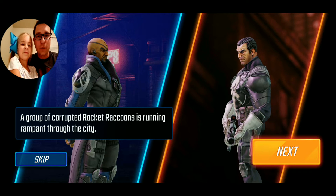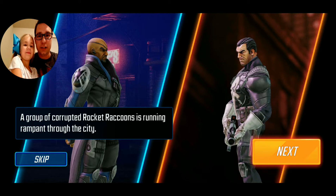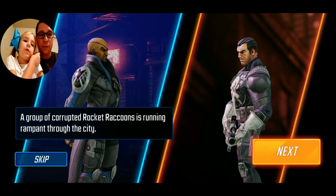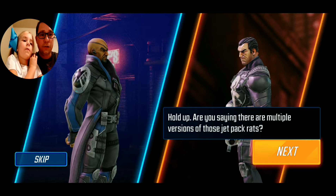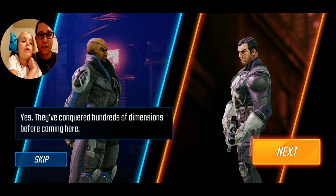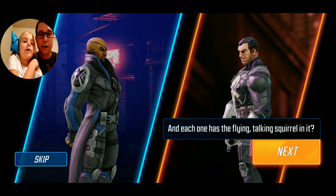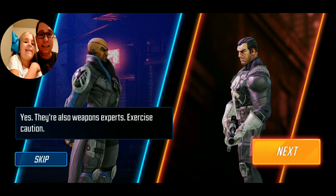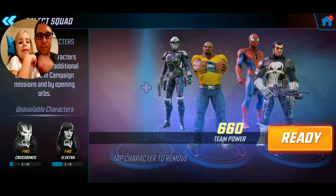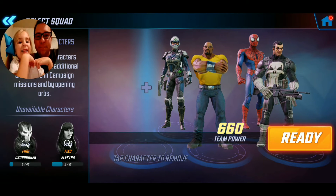We've got Nick Fury talking to the Punisher. He's talking about Rocket Raccoon running rampant through the city. Punisher asks, 'Are you saying there are multiple versions of the jet-pack rats?' Nick Fury says yes — there are hundreds of dimensional beings coming here, flying talking squirrels with weapons. He advises the Punisher to exercise caution. Punisher jokingly compares them to Bullwinkle and Rocky.